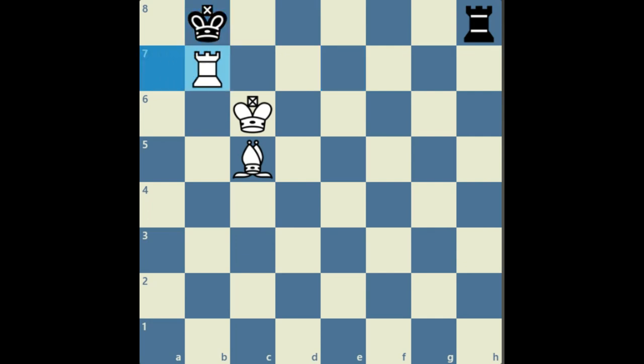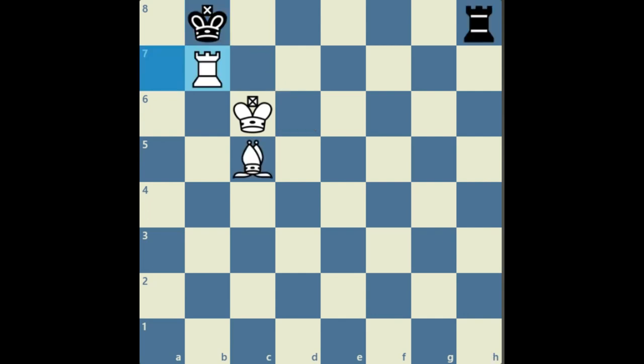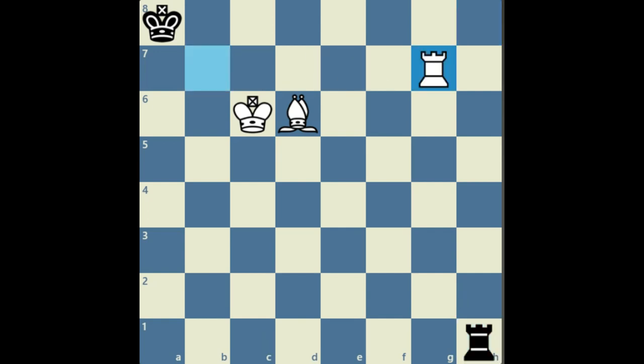Rook b8, rook b7, and then king a8. Now what happens if the king goes to c8? If that's the case it's a mate in two: after bishop d6, say rook comes to h1 as a random move, and then rook b8 is checkmate. Going back to this position, the correct move is king a8. After that bishop d6 is played to cover any checks. Rook h1 with rear checks. Now rook g7 is played.